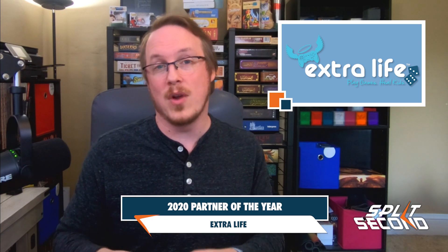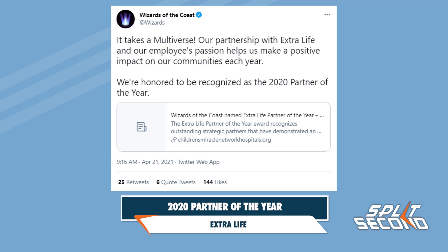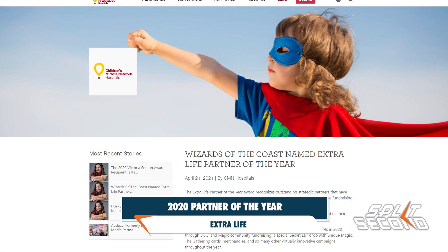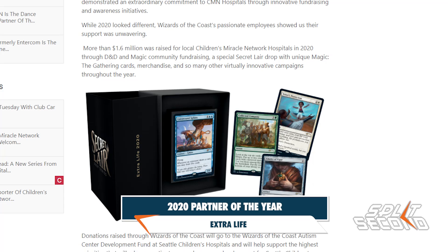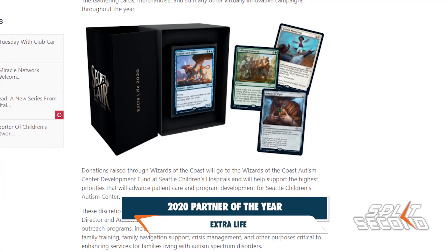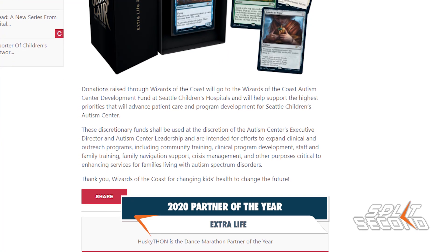One positive thing that gamers have done over the last several years is rally around donation drives for children's hospitals and charities. One of the biggest charities of this kind, Extra Life, which donates all proceeds to the Children's Miracle Network Hospitals, awarded Wizards of the Coast the Extra Life Partner of the Year Award for their support. More than $1.6 million was raised for local Children's Miracle Network Hospitals in 2020 through D&D and Magic community fundraising, including the proceeds from the Extra Life Secret Lair Drop. Donations raised through Wizards of the Coast will go to the Wizards of the Coast Autism Center Development Fund at Seattle Children's Hospital.